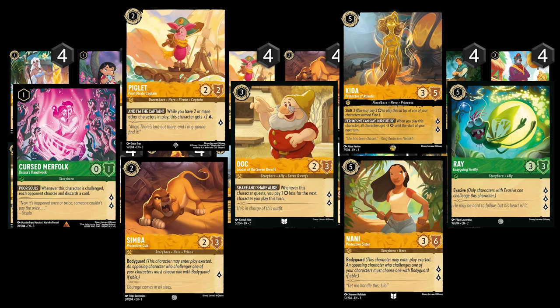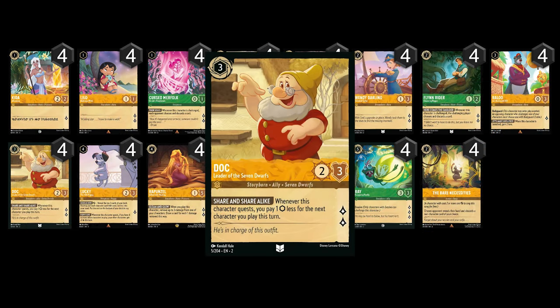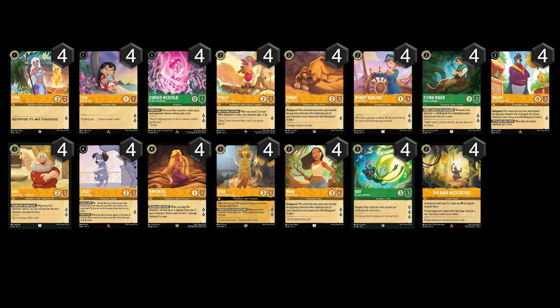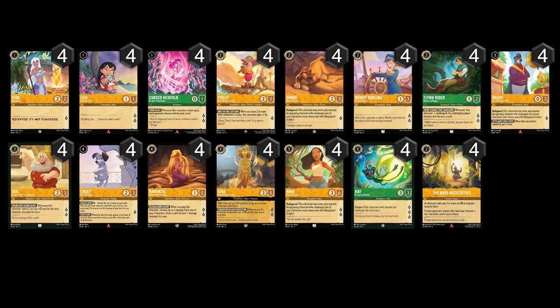Let's go back to turn four really quick — if you didn't have Doc to ramp you up with Kida and Nani, you can play Lucky instead. Lucky will then buff everything on the board to gain more lore, or he can be used as a draw card, which is fine as well. Unlike hyper aggro, aggro decks have a bit more crucial turn-by-turn decision making, especially when there's a choice on what card to play that turn. But once you play this deck a lot and know what your opponent is playing, decision making will become easier over time.